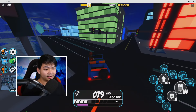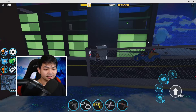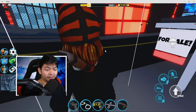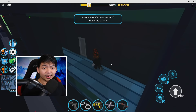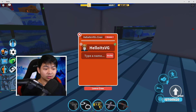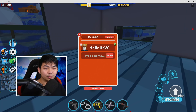Next, you wanna go ahead and go over to the side and buy this apartment right here — the one literally next to the museum. Go to the museum and go down here; you can find this apartment and buy it. This apartment is gonna cost you guys $7,500, but it's gonna be worth it. After you buy it, go ahead and change your apartment name to 'for sale!' — do not forget the exclamation point. Click rename and boom, it should literally say 'for sale.' And yes, get your AK-47 ready too.